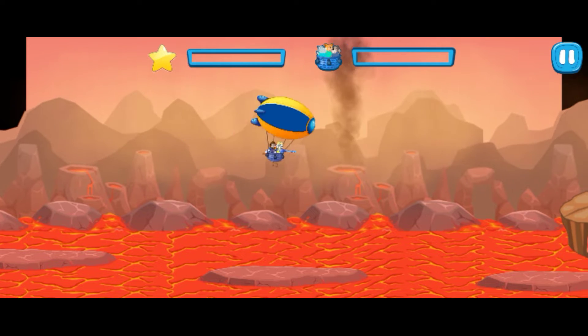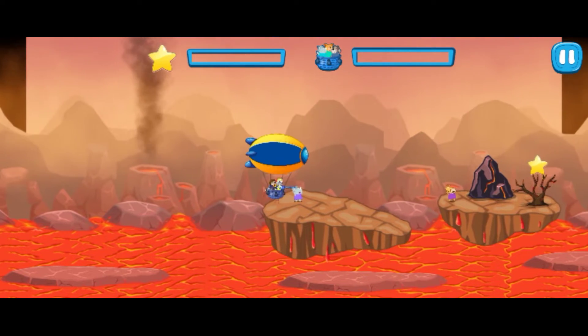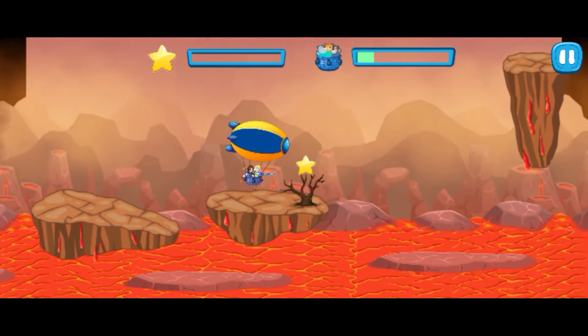Evacuate everybody from the disaster area. Slide up and down to control your actions. Avoid obstacles, collect stars, and get anyone who is in danger.